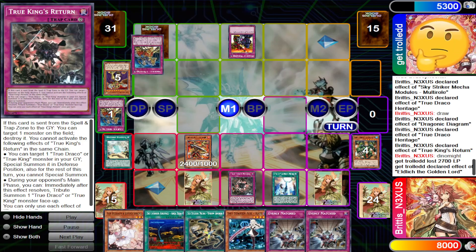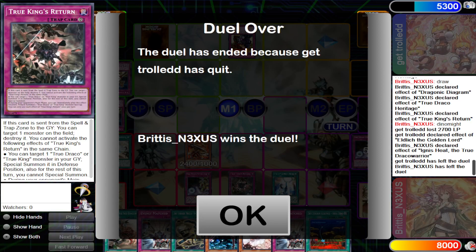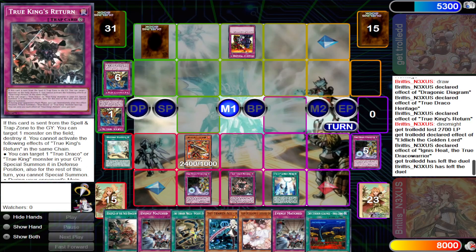He didn't flip the second Solemn Judgment on Heritage — which is fair, since he doesn't want to automatically lose the game just because he tried to go one-for-one. And that was pretty much the end of the duel.